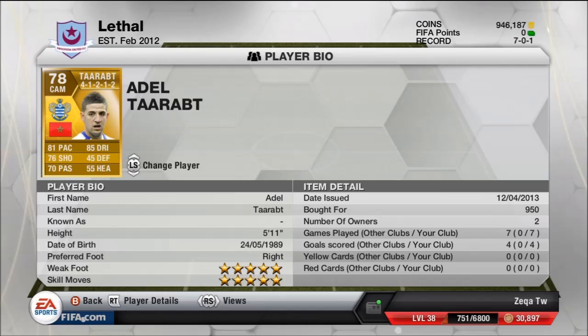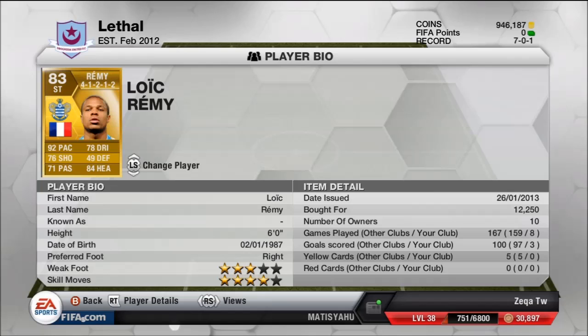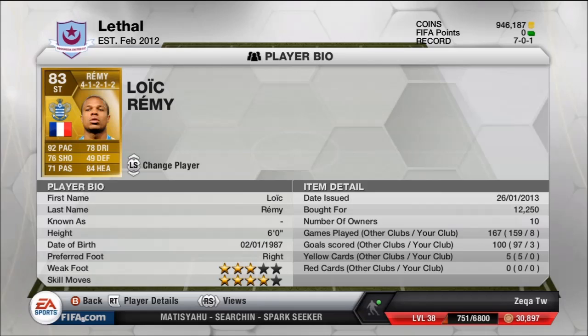We got Delta Wrapped on center attacking mid — he's my favorite favorite favorite player in this game. 5-star skill moves, 5-star weak, 81 pace, 76 shots, 70 pass, 85 dribble, 5'11", 950 coins. You can't go wrong with that, he's a monster. Here we go, we got Remy, our first striker — 92 pace, 76 shots, 70 pass, 78 dribble, 84 head. His heading is sick. He has 4-star skill moves and he costs 12k.